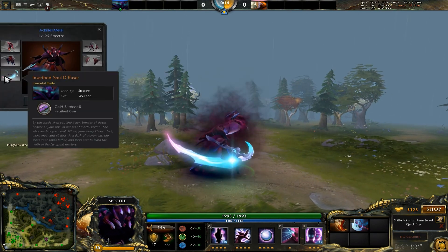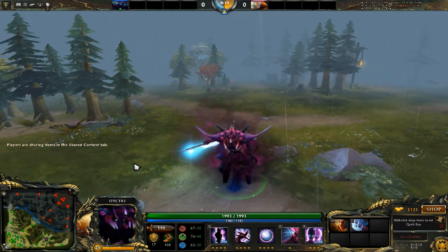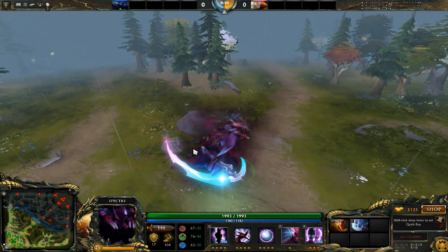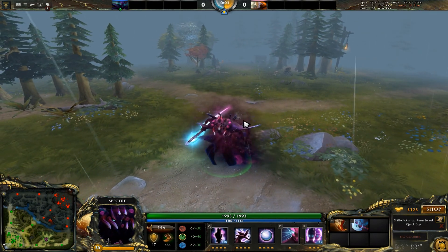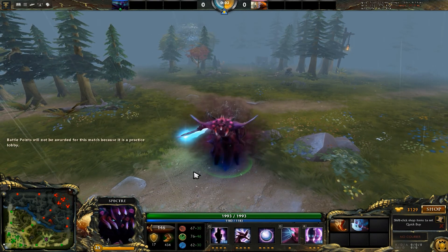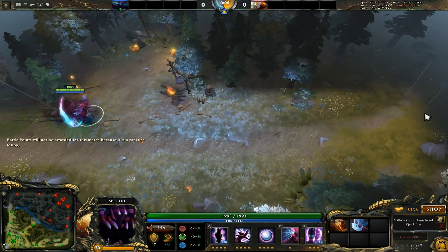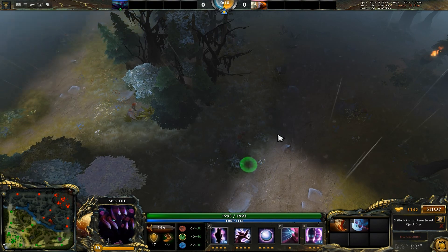Here we are in game with our new weapon, the Soul Diffuser, and as you can see it looks pretty nice — nothing like any other Spectre weapon I've seen. I put up a bot on the other side to test it out, but first I want to see what her auto-attacks look like.